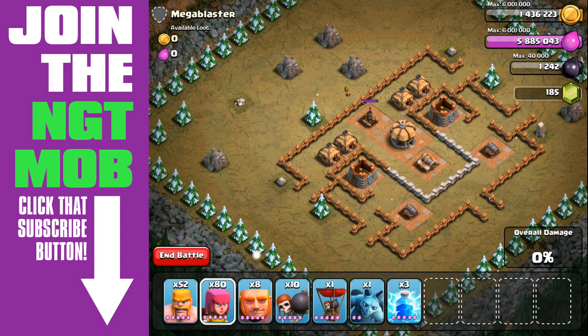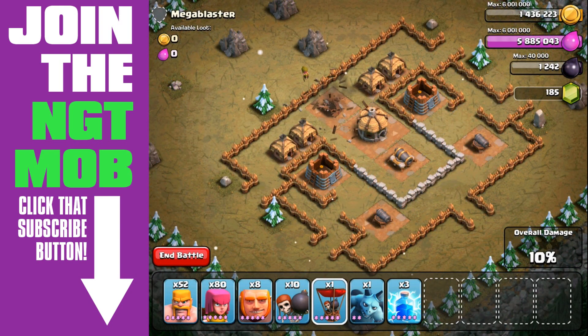The archer is pretty much the only unit you want to use here — the only choice in my opinion. Then bring in your balloon. It's exactly the same as the last level, only we're taking out the air defense first, so it's starting to get a little tricky.